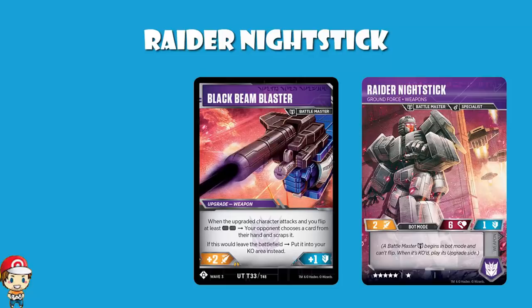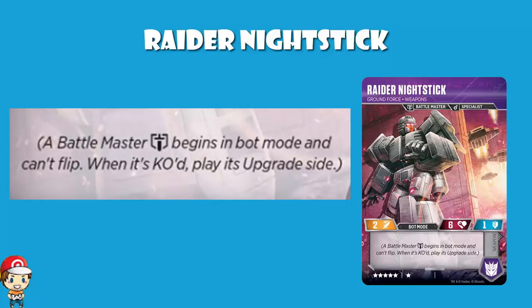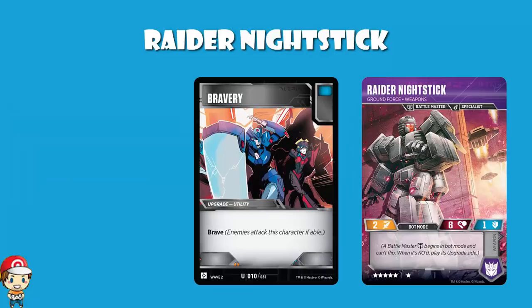This happened a few times with the Battle Masters — the stats are not quite what we would expect given the cost. But as we always say, it's not just about the stats. Given it's a Battle Master, it's fairly standard that they don't have a skill in bot mode. They start in bot mode, cannot be flipped, and don't have a skill. So until it's KO'd and turns into an upgrade, all we've got is this just as a character. And it's not good — it is frankly not good. You've always got the option to attach something like a Bravery here to turn it into a Brave character so that it gets KO'd nice and quickly, but other than that it's really just sitting there not doing very much.